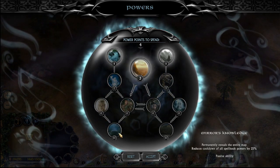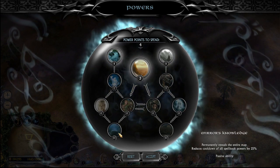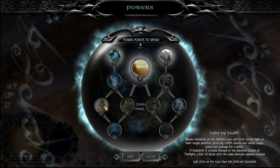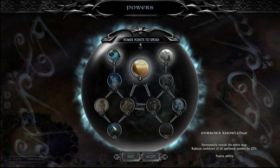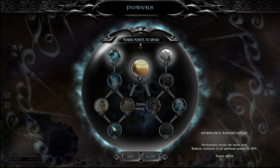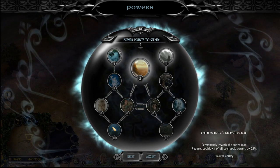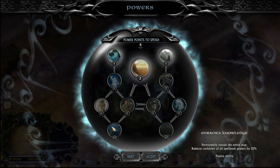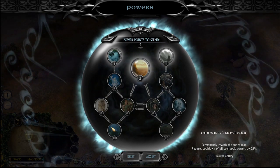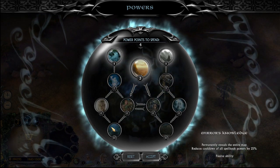Lastly, we have our two tier four powers. Mirror's Knowledge super simply permanently reveals the entire map and reduces cooldown of all spellbook powers by 25%. If you want to be able to keep Galadriel permanently in her Lady of Light form, getting this power makes it possible. But more importantly, it permanently reveals the entire map — they can't hide anything from you from then on. It forces the enemy to go all-out and attack you if they want a chance of winning. It forces the enemy to think in so many different ways, making them struggle to fight against you.